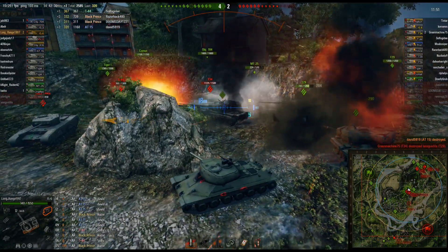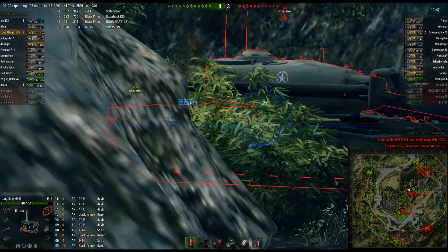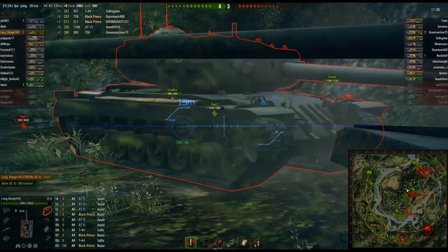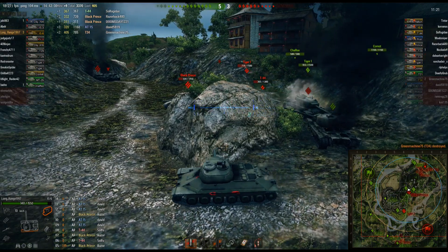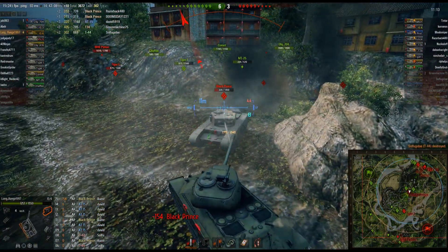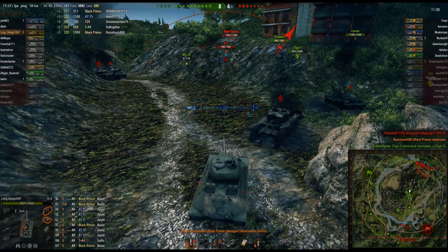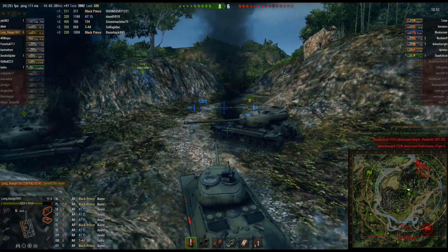He takes out the AT-15. Now his friendlies are getting worked over — it's basically just himself and the T-29 left. He gets a nice hit into the T-34's side. This is where they should be swarming; the T-29 is almost dead and people should be coming around shooting LongRange in the butt. The T-29 finally goes down, the T-44 gets knocked out, and then the Black Prince goes down. LongRange is already at 4,000 damage, only been hit once — the IS-6 great armor layout really showing here.